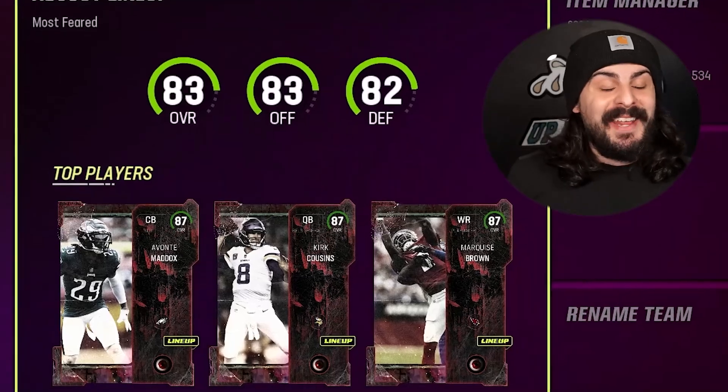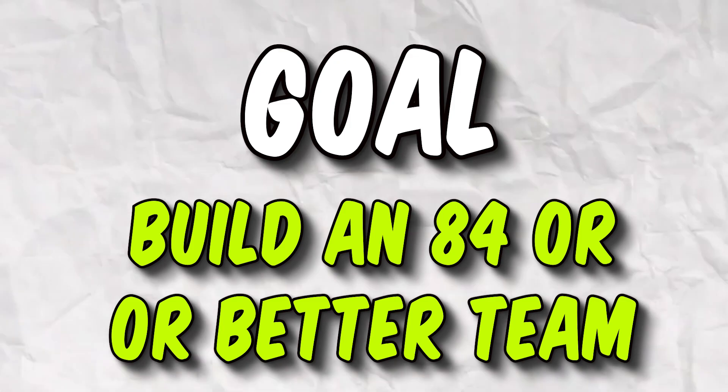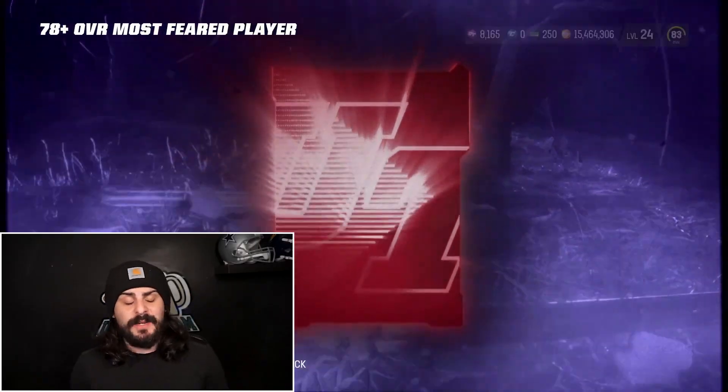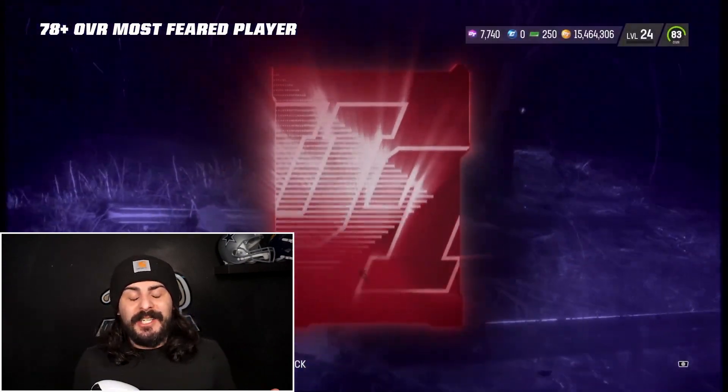Our team is now up to an 83 overall — 83 offense, 82 defense. We need to build a team that's at least an 84 overall to complete our ultimate goal of the video. If we don't, we have to quick sell our best player from this video. Using the rest of our training packs, we were getting a lot of 78s — a few 84s, a couple 87s, but nothing really that stood out. We still have 10 more packs to open.